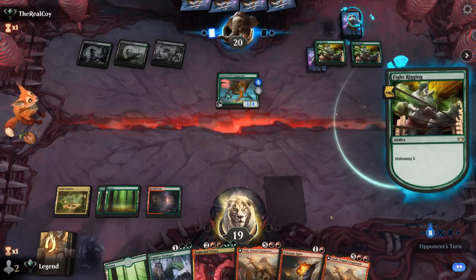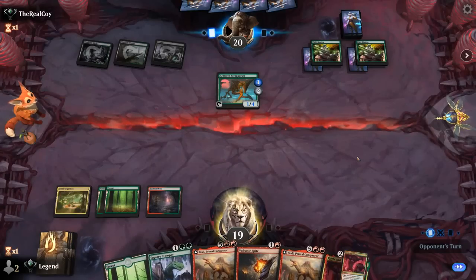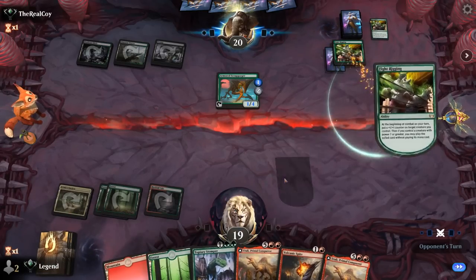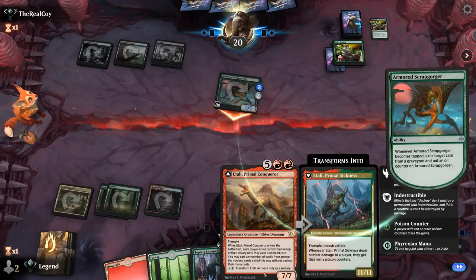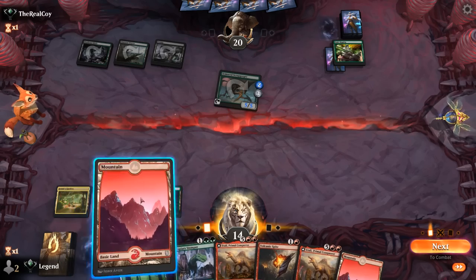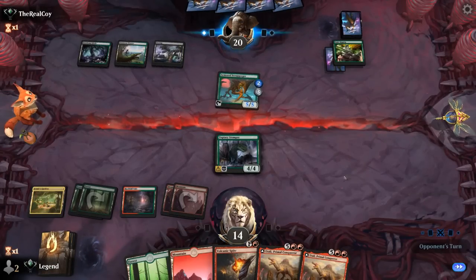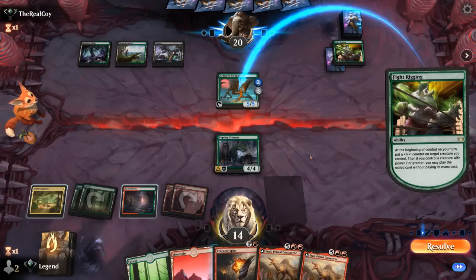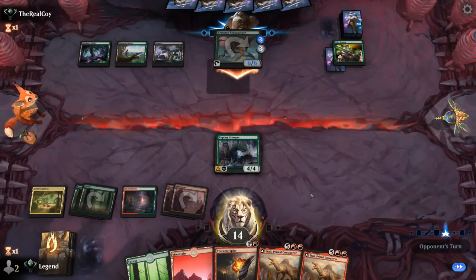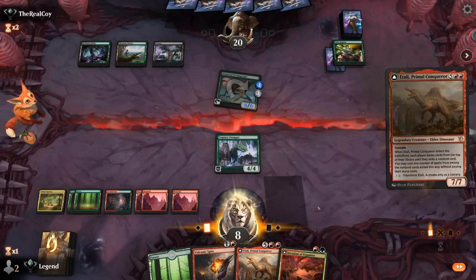We reason that if our opponent instantly chose the second Fight Rigging it's probably better, so the first one is more likely to have something exciting underneath. The good thing about our opponent playing Fight Rigging is they might have juicy spells for us to get for free with Itali. Scrabgorger is already up to five power so Fight Rigging could enable soon, but next turn we're looking at Itali at least.